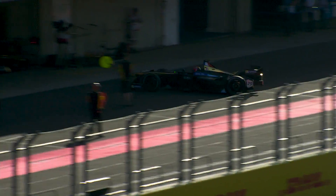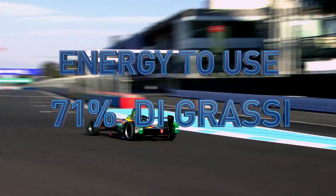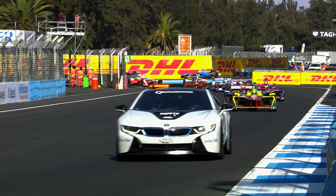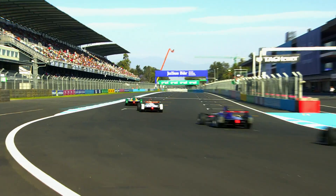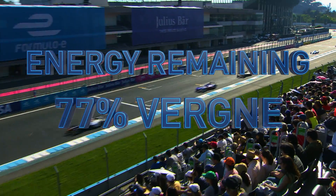Lucas managed his energy consumption perfectly. He had pitted 4 laps earlier than ideal, so when Verne — the lead-chasing car — made his stop and had 100%, Lucas had only 71% to do 21 laps and get to the end of the race. Things got worse when a safety car wiped out his half-lap lead, but he did manage to save some more energy. In comes the safety car and we're racing once again here in Mexico City. With 16 laps to go, Lucas had 58% to Verne's 77%.